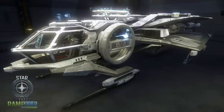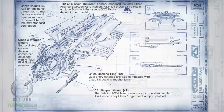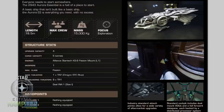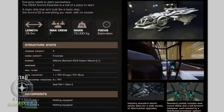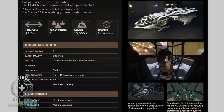First up, the Robert Space Industries Aurora, built at the Ingelli Prime New Austin Shipyards — both economical and powerful. The first variant is the Aurora Essential, or Aurora ES. Length 18.5 meters, max crew one, mass 15,000 kg, main focus exploration, upgrade capacity four, cargo capacity five tons. Engine: Alliance StarTech K9 Fission Mount L1, one modifier, max class Fission. Main thrusters one by TR2 Dragon STC Blue, maneuvering thrusters eight by TR1. Shields: Seal Inc size one. Two hard points — two by class one empty, one by class three empty.